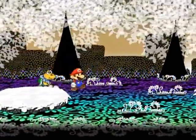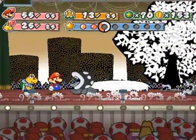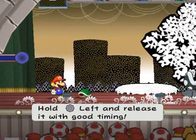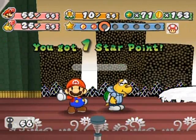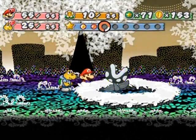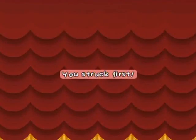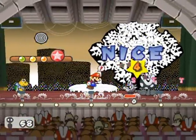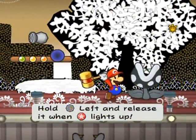I haven't been giving Koops very much screen time because I've found other partners more useful in most situations. He's okay here though, because we've got some ground-bound enemies, so it's Power Shell. He's got enough attack power to wipe out even the Clefts. These enemies are pretty dang weak here. Because of the stats upgrades, you are going to burn through these enemies really, really quickly.